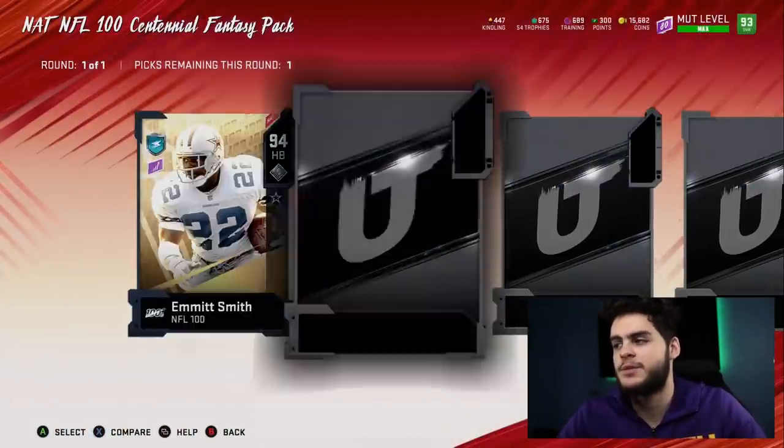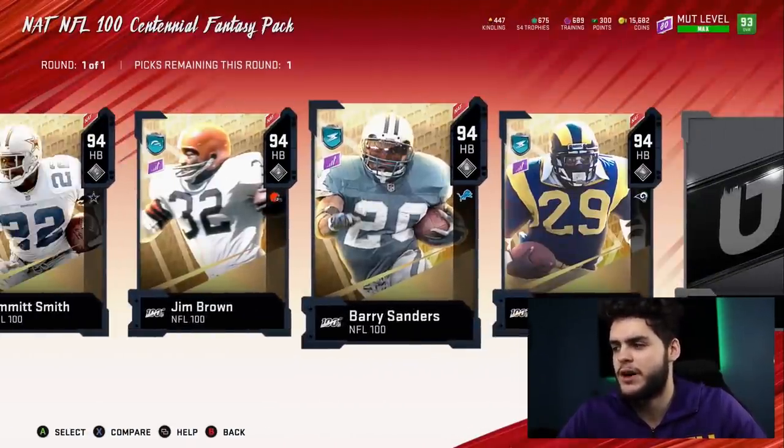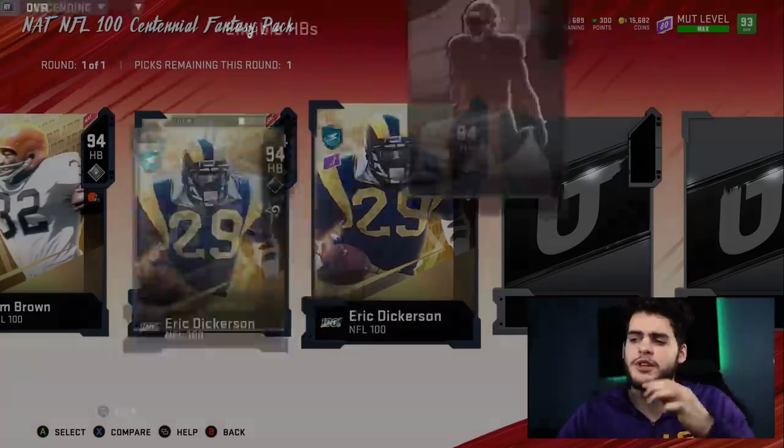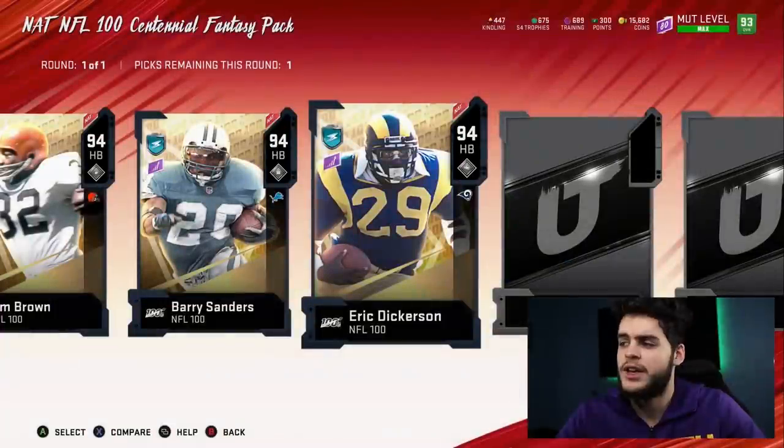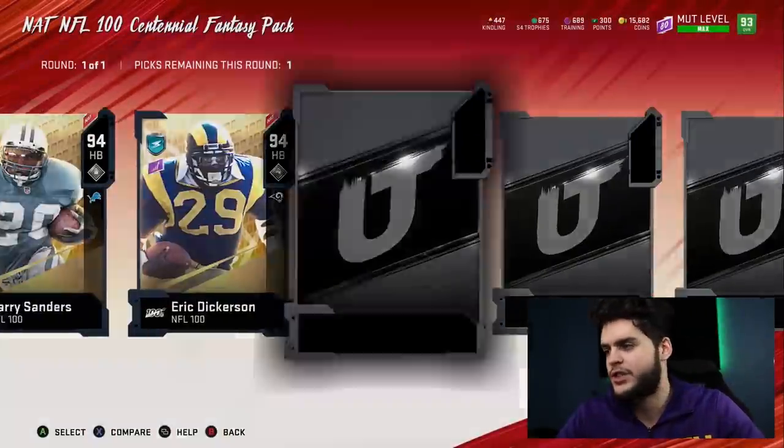Starting in order: Emmitt Smith, Jim Brown, Barry Sanders, Eric Dickerson. Originally Eric Dickerson was gonna be one of my choices, but Bo Jackson just completely outclasses him in every stat imaginable — and by quite a few, to be honest. So the running backs are off the list.